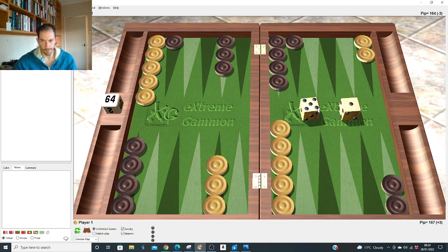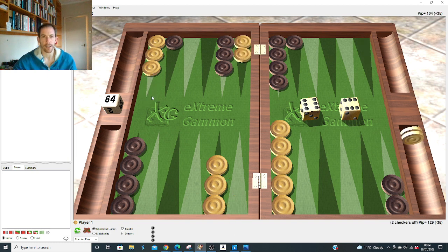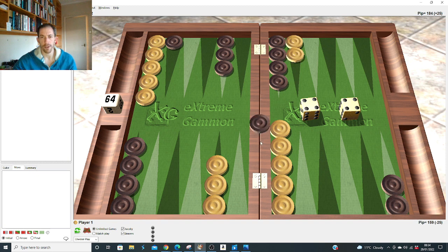After opponent rolls 2-1, we go through my usual method: all the big doubles, then through sixes, fives, fours, remaining threes, twos, and ones. It doesn't take long. Double six: no-brainer, we make the powerhouse 18 and 7. Double five: we make the three point, nothing else. Double four: obviously you make the 20 point and put him on the bar — now where do the last two go? Make the four point or the nine point?